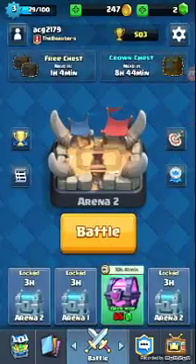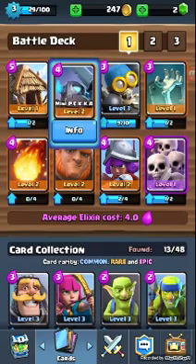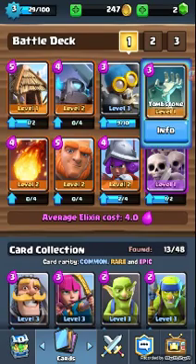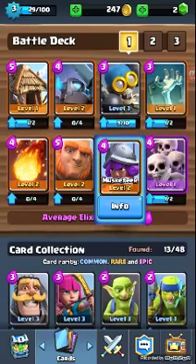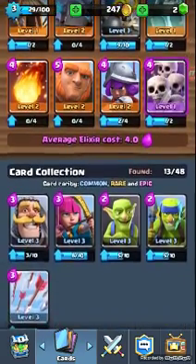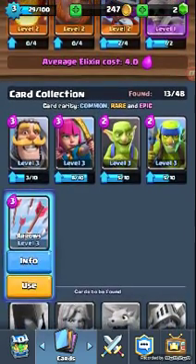I will be attacked. I have the Goblin Hut, Mini Pekka, Bomber, Tombstone, Fireball, Giant, Musketeer, Skeleton Army, Knight, Archers, Goblins, Spear Goblins, and Arrows.